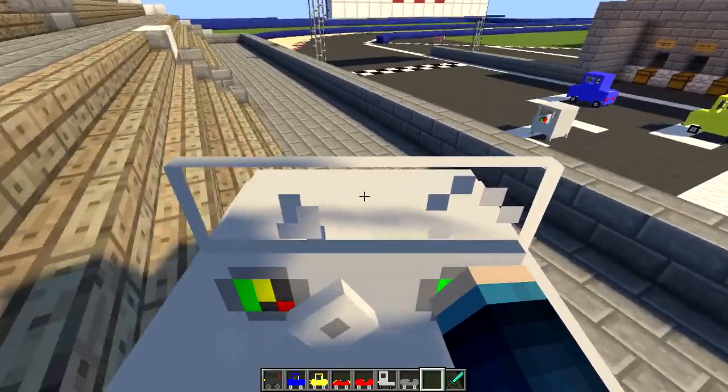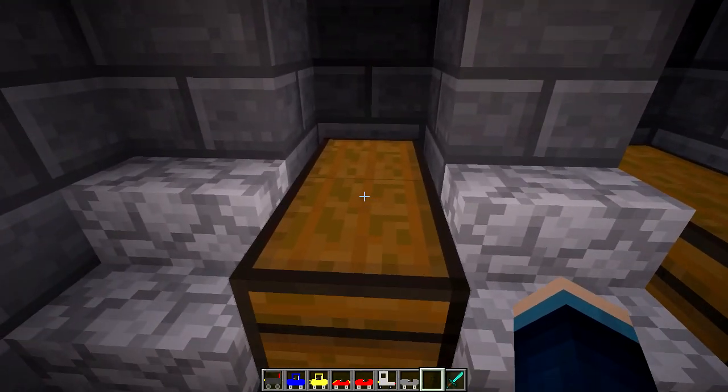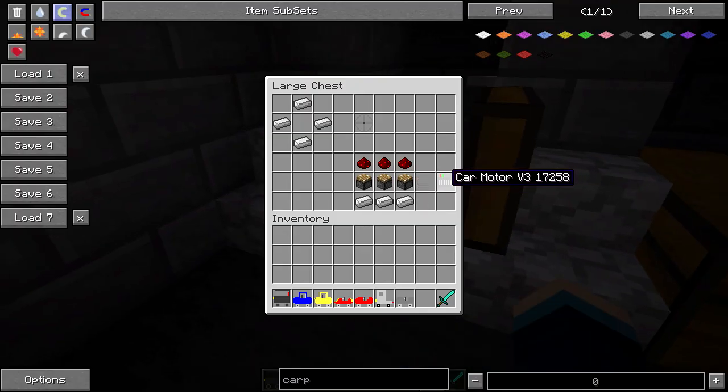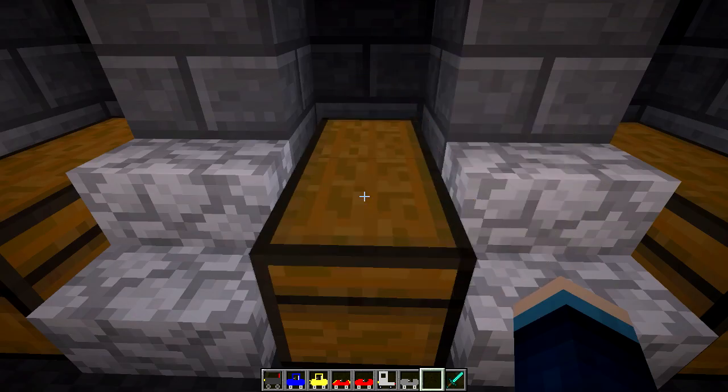Next up I'm going to be showing you the crafting recipes for all these cars, which you probably really want to know if you want to download this mod. First I'm going to show you how to craft the individual components. Let's start off with the wheels — to craft the wheel you're going to need four iron ingots arranged like that, then you craft a wheel, and you're probably going to need two. And then to craft the car motor, the V3 version, you're going to need three redstone, three pistons, and three iron ingots, then you get the three cylinder car motor. For the six cylinder car motor, you're going to need two of those three cylinder car motors and then surround that with iron ingots — that's needed for the truck.